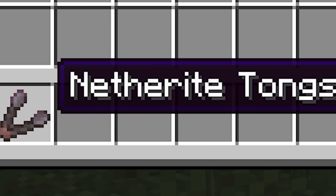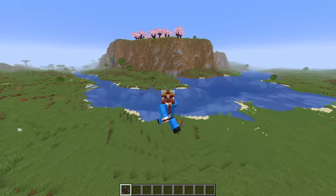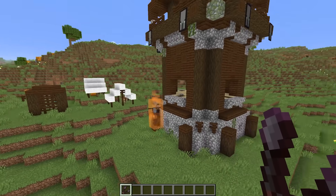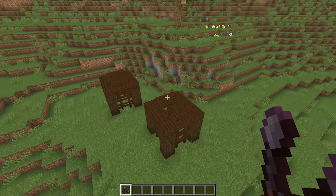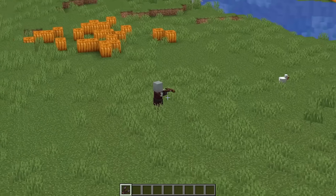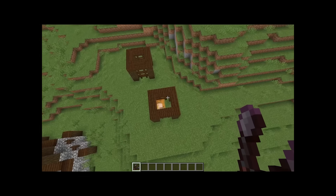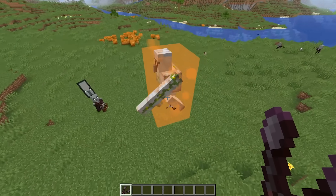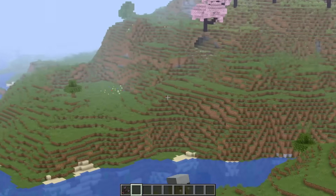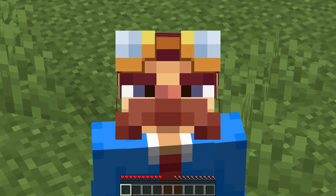And that leaves us with the netherite tongs. It took me a while to decide what the netherite tongs could actually do. But then I decided, why not allow me to just literally pick up entities like it's a tong and then just put them where they need to go? I'm going to put this guy with the golem. But why put pillagers in there when I can bring the golem to them? The golem's taken enough of a beating, so I'm just going to drop them. But that only solves one of the many problems that we're going to solve in this video.